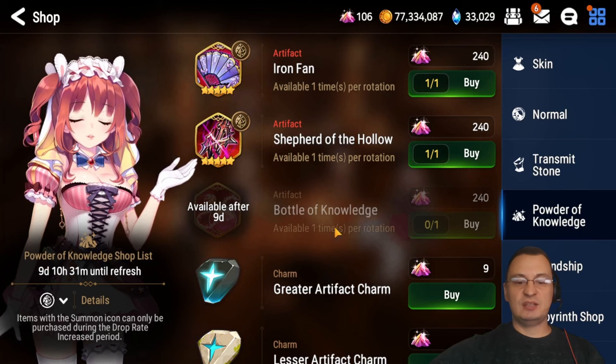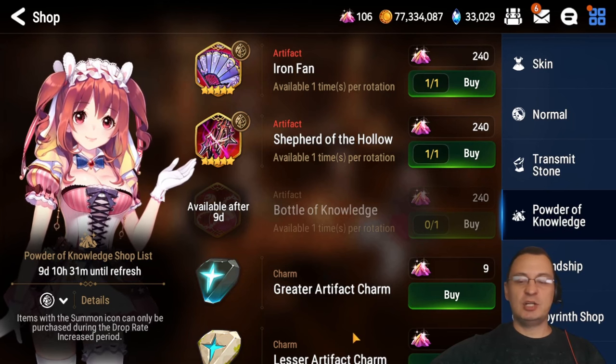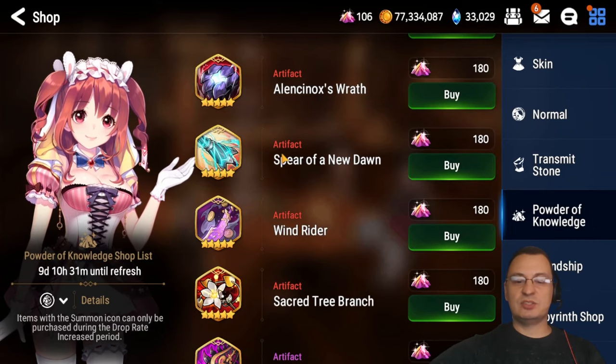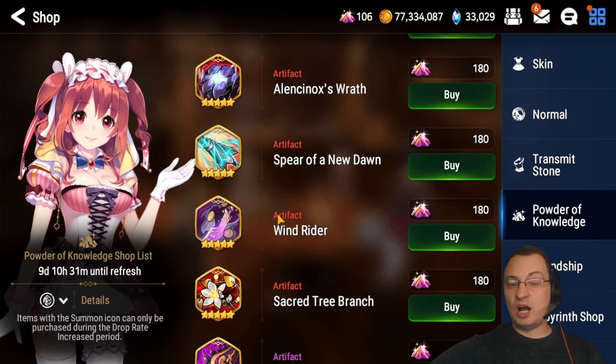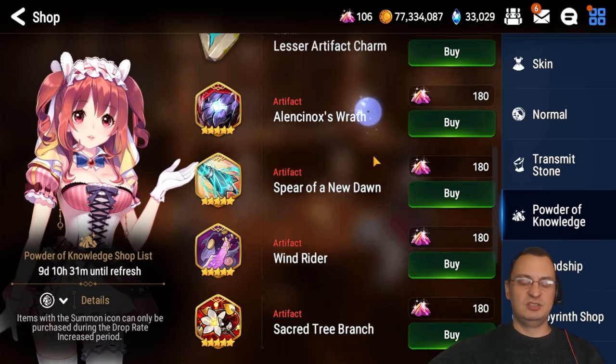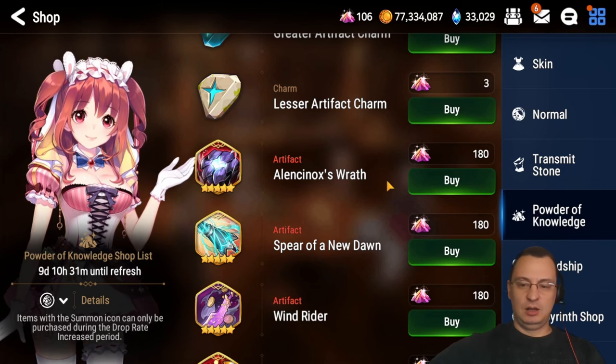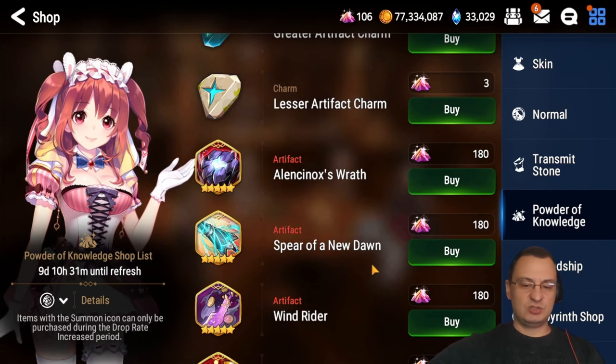Buy your Powder of Knowledge and Bottle of Knowledge if you haven't already. After that, don't do anything else down here — this is a great way to get a single copy of some artifacts, but as you can see I don't have enough yet. This becomes very end-game once you've gotten through Abyss and have all those powders.